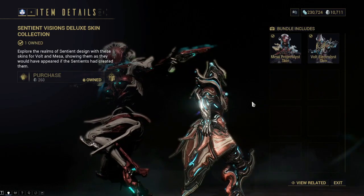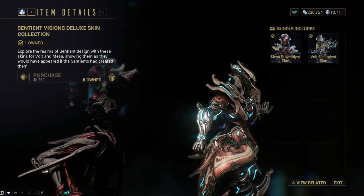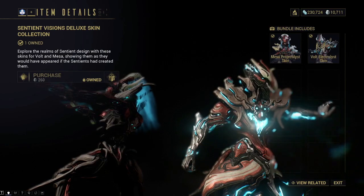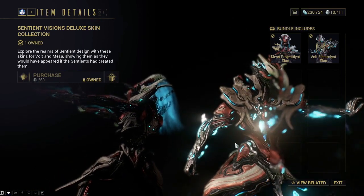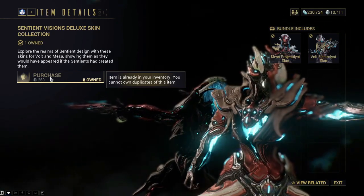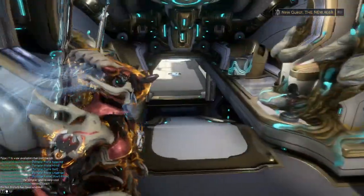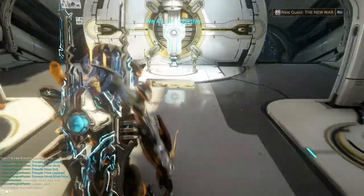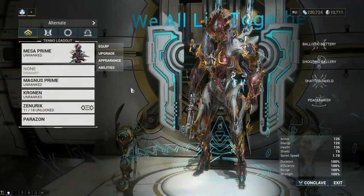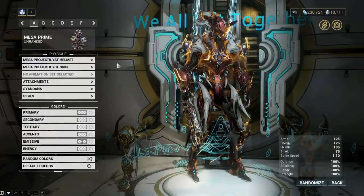We'll take a look at the Volt skin in another episode — spoiler alert, it looks sick. So does the Mesa one. If you want to purchase this bundle it's 260 Platinum, which is not too bad. Now let's take a look at this awesome skin. It also has these aesthetic Ephemera-type deals.